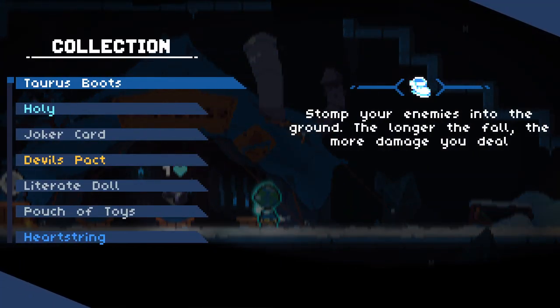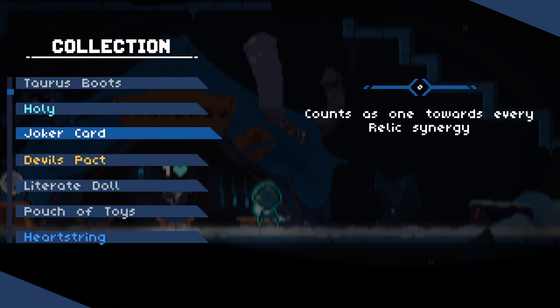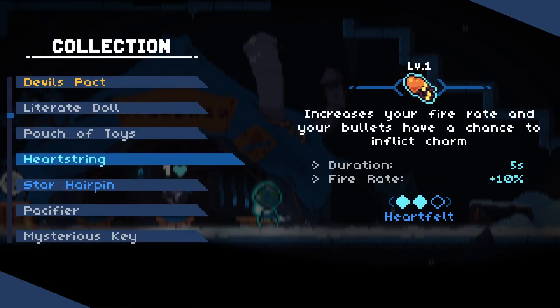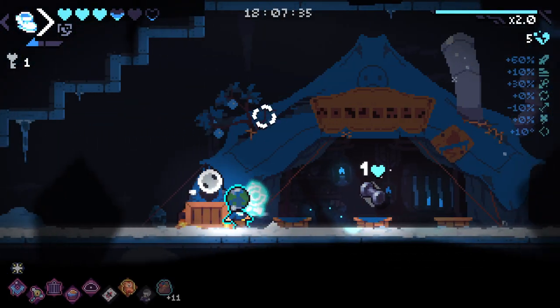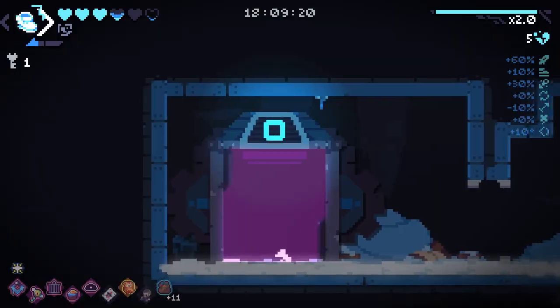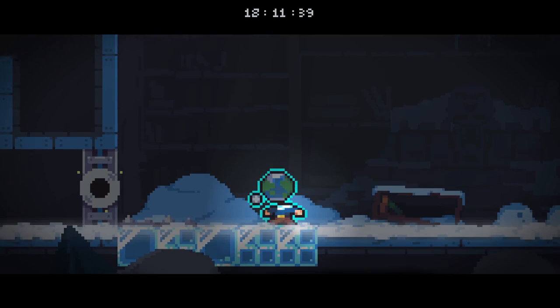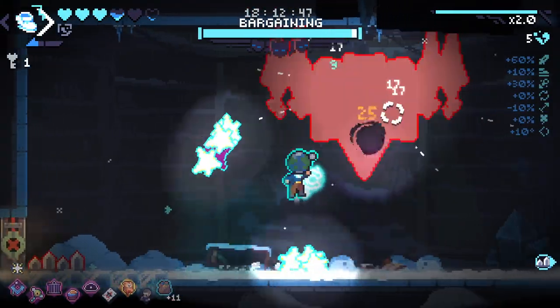We got Holy — Increased chance for blessed relics to appear. Nice. One off Celestial, one off Heartfelt, one off Witch, one off Locksmith. I don't know if Dumbbell would do anything for us, I'll be honest. This boss should be a little more plausible to use our stomp on, but I honestly don't really feel like it's a good idea.